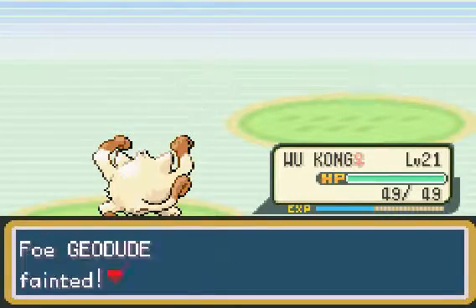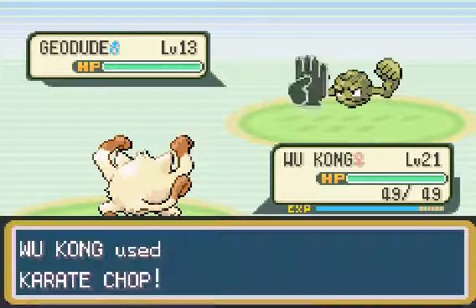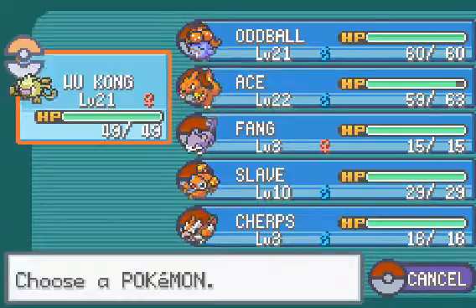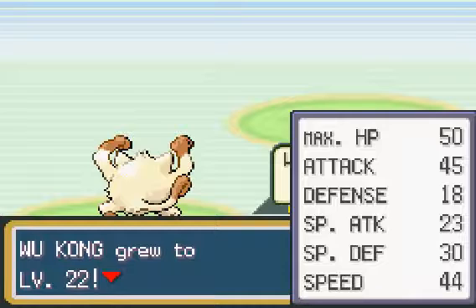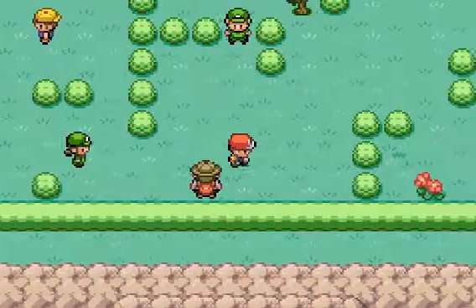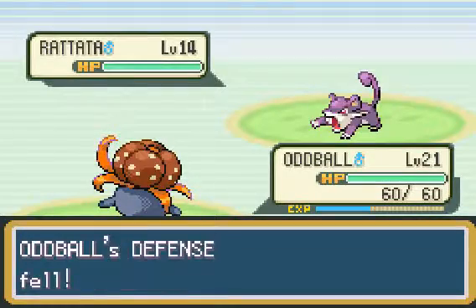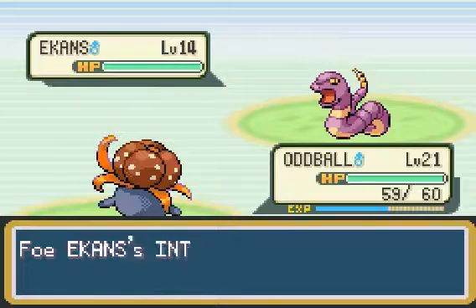Head over here, keep Wukong out. Unless there's a Machop — sometimes they have Machops. Might switch out if he has one. Machop! Nah, I don't feel like it. Just use Scratch. Get him to level 22. I'm going to have really low defense. We're going to switch out here, send Oddball back out. We want to have that guy come to us so we can get that item behind him. If I hadn't done that, I would have had to wait until I had HM Cut. Get as much as possible.